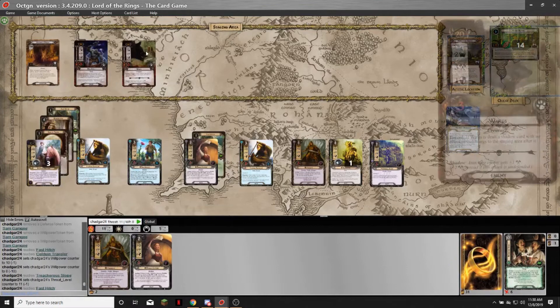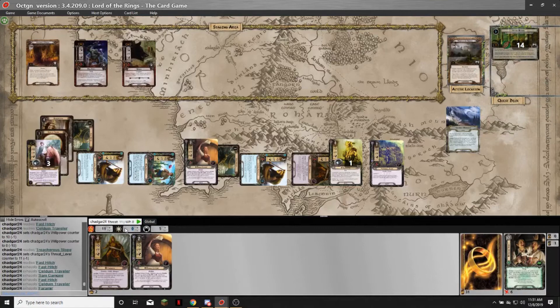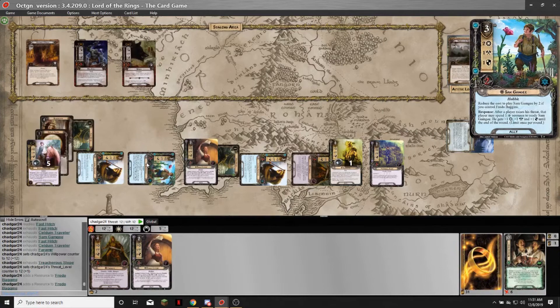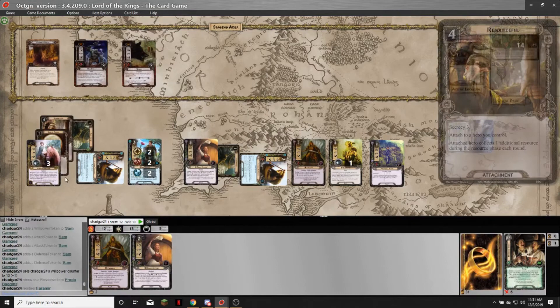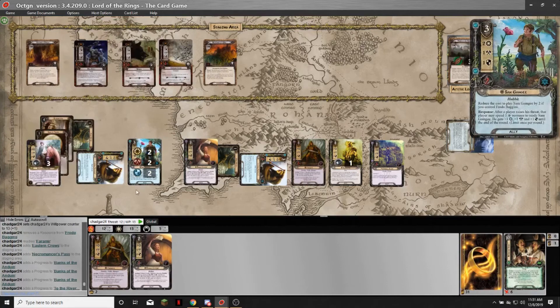I'm questing against five staging threat — I send twelve willpower. I also trigger the Grey Wanderer: exhaust it, raise my threat by one, gain two resources, heal two damage. When I raised my threat, I can trigger Sam's ability — spend a resource and ready Sam. So I'm questing for thirteen. I also trigger Frodo's ability to ready a unique questing character. I reveal surge and then four more threat — thirteen against nine is a difference of four. I quested successfully, so I get to drop my threat.